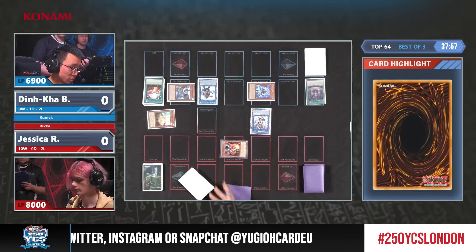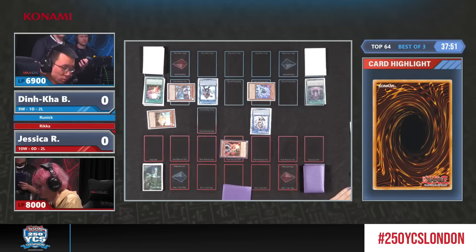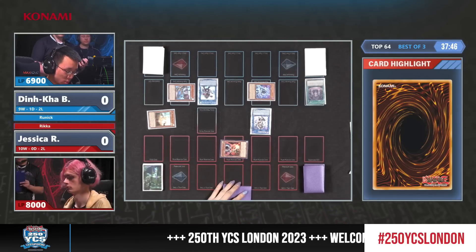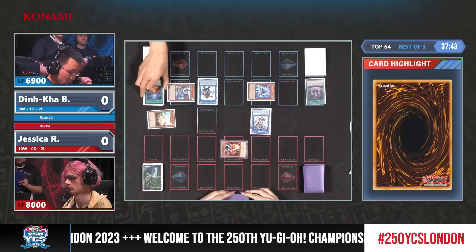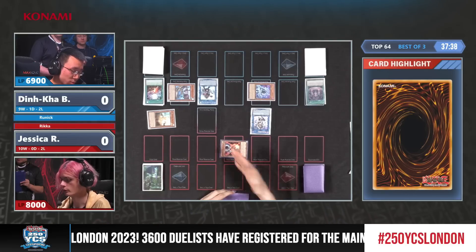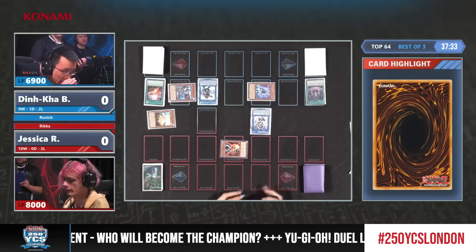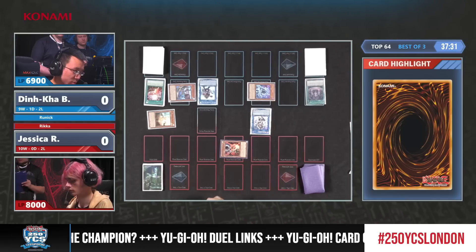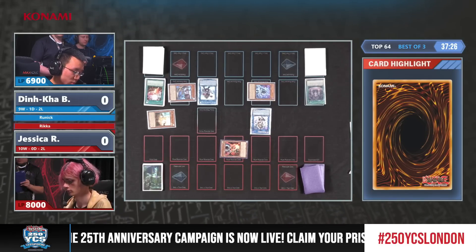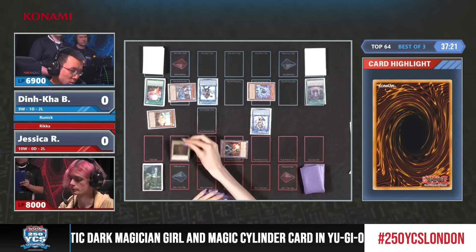No Runics played — well, there was one Runic in the graveyard, so one more could be a draw on Jessica's turn here. This was an incredibly powerful and strong opening by Dinka Kabui despite the Droll and Lock Bird, which is such a detrimental card in this deck. This is a very focused draw-power deck to complement the Runics. Still interesting that he opted for the Blue instead of the Red.